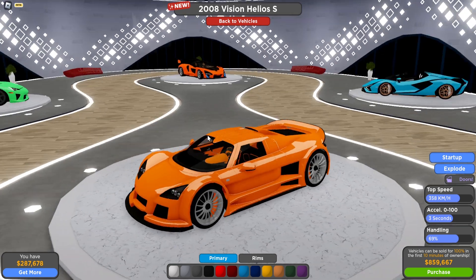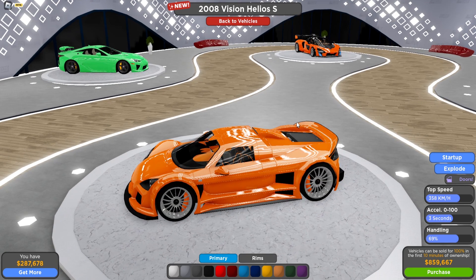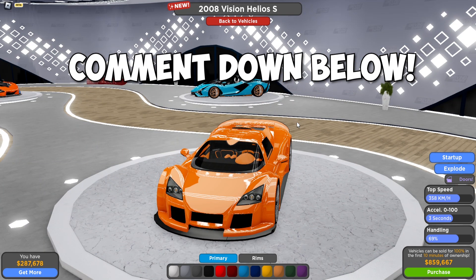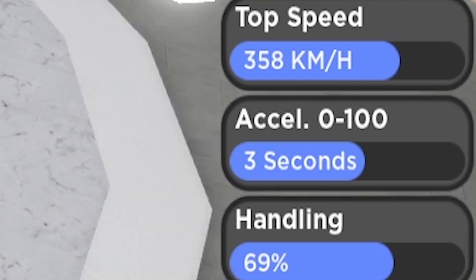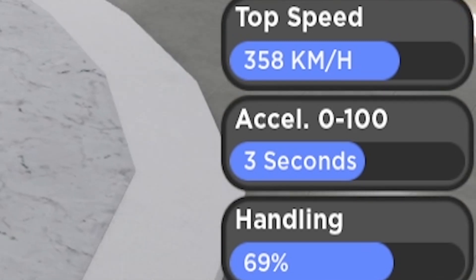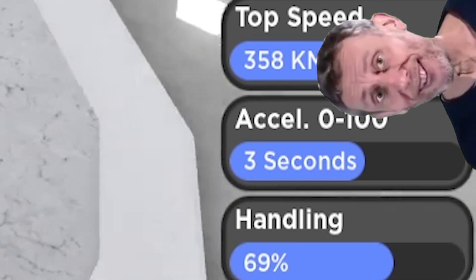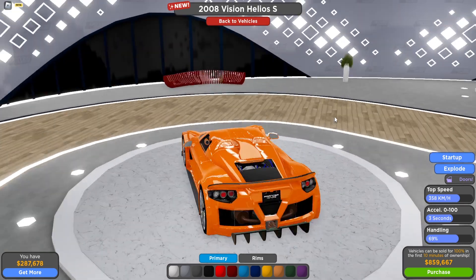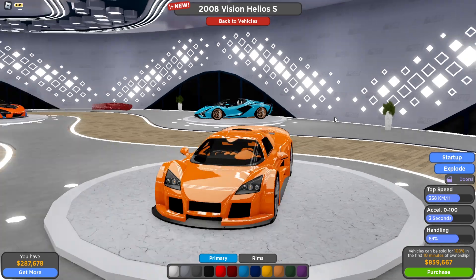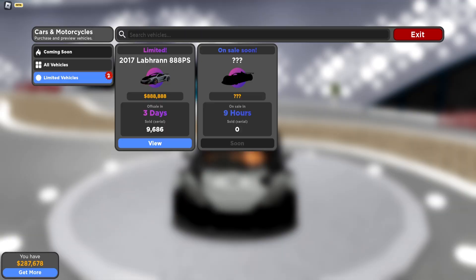The McLaren might be very good for the circuit race so I might save up for it. The last of the normal cars is the Vision Helios S — I don't know which car this is in real life, let me know in the comments. It has 358 kilometers per hour top speed, 3 second 0 to 100 acceleration, and handling of 69. It costs 860k but looks absolutely sick — I feel like it was originally some sort of race car.